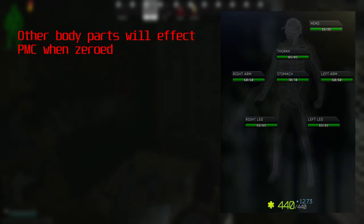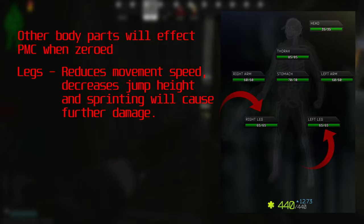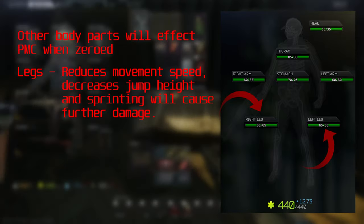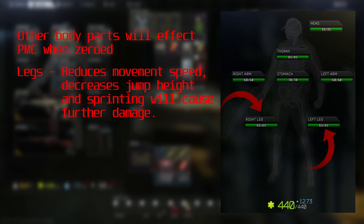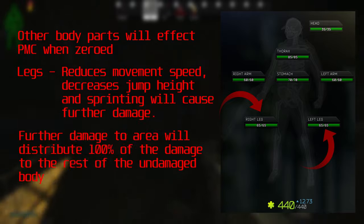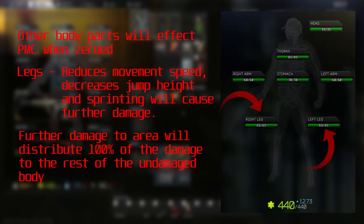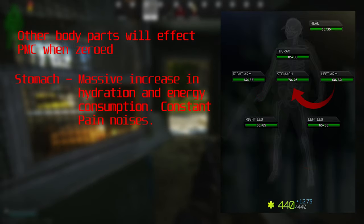For legs, if any leg becomes zeroed it will reduce movement speed, decrease jump height, and sprinting will cause further damage. This stacks — your movement speed is decreased with one leg zeroed and further decreased with both legs zeroed. Just like the arms, further damage to a zeroed leg will distribute 100% of the damage to all other non-zeroed body parts, so a 100-damage hit distributes 100 damage to everything else.